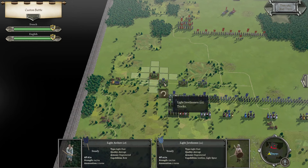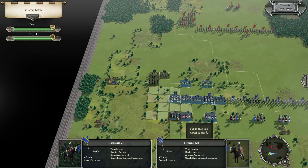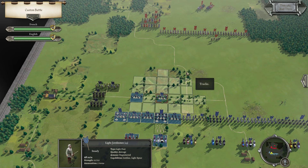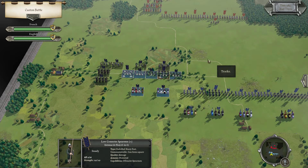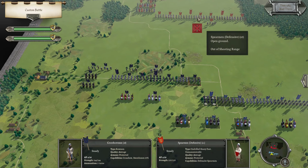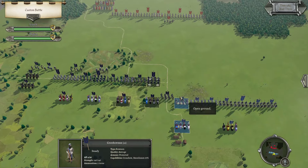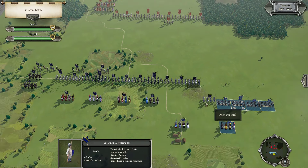Alright, move up and get the sergeants around. Just moving up a little bit here. I think I should be able to push through the spears that come up and then use the knights and other spears to get into the melee. This should be fine here.